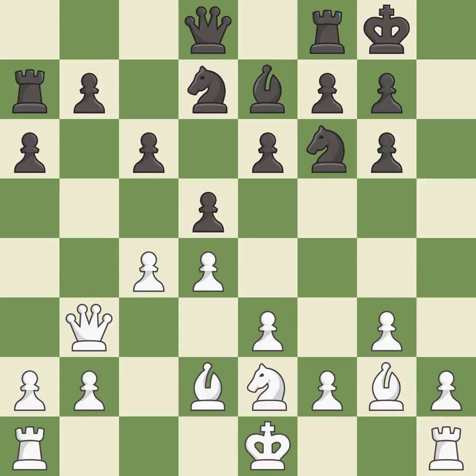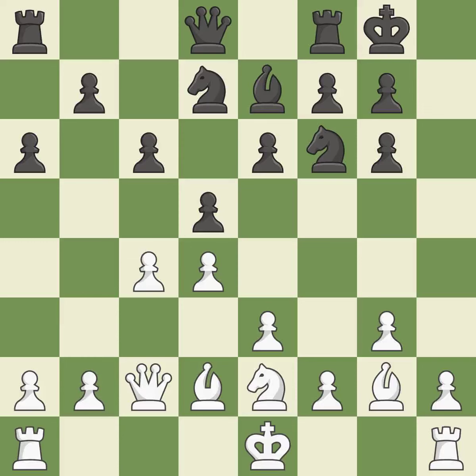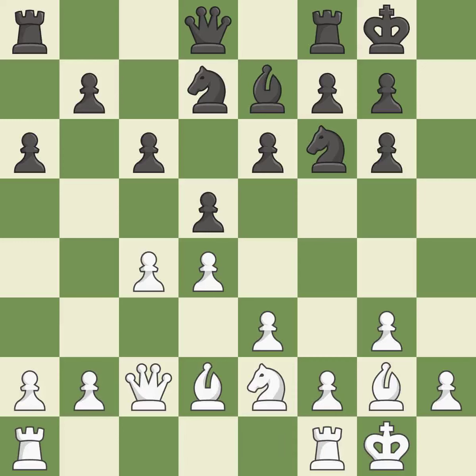Castling gets the king to a safer square, out of the center of the board, while also developing a rook. Castling kingside tends to be safer because the king is further from the center — it is good. A very strong play — it is excellent. While not a mistake, that is also not the wisest course of action. Now that the rooks can see one another, they can defend one another — it is quite good. A solid choice. A rook enters the action after developing outside of its starting square — it is quite good.